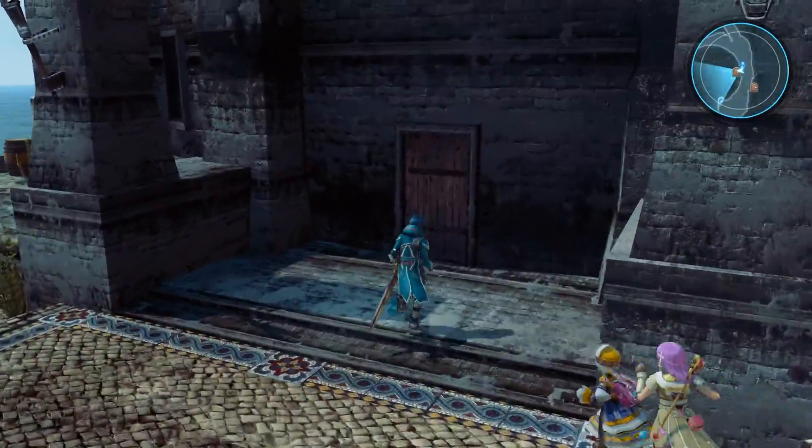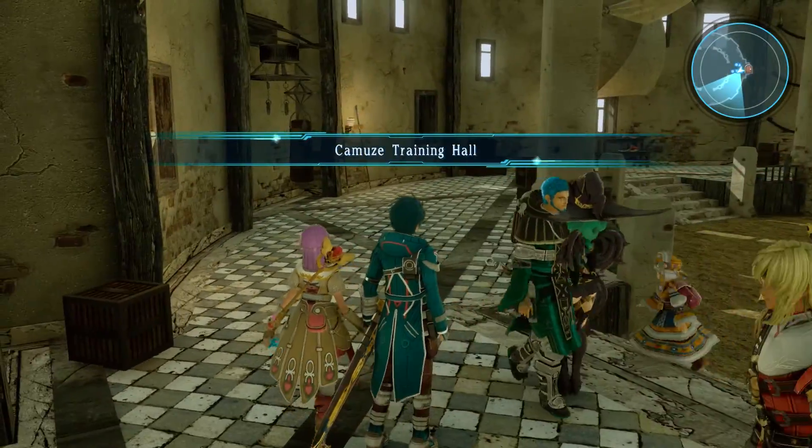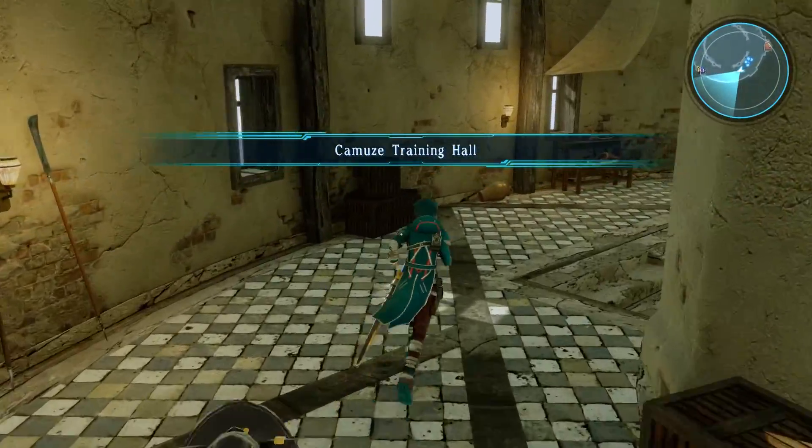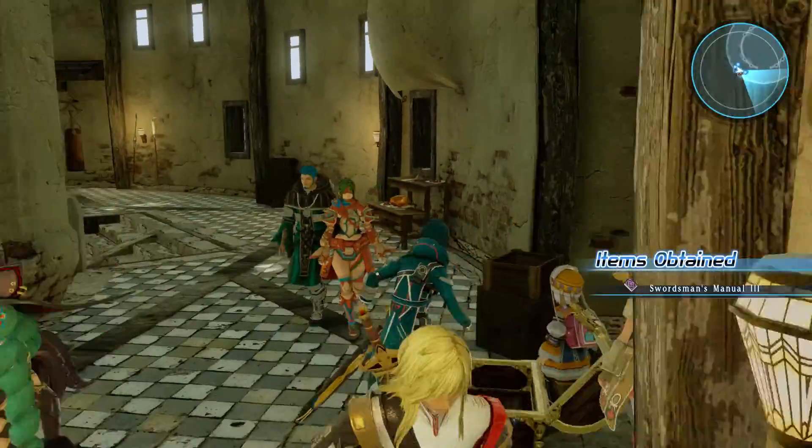There's also one in the Training Hall where we fought those two imposter guys — different kind of combat sequence. The first time they were really a joke; second time still kind of a pushover but a little bit more serious. Bam — what's this? What do we have? Oh yeah!